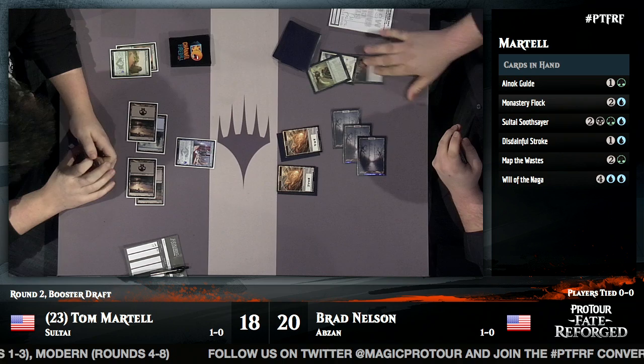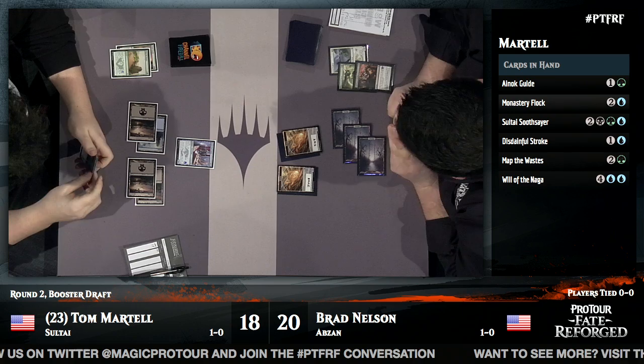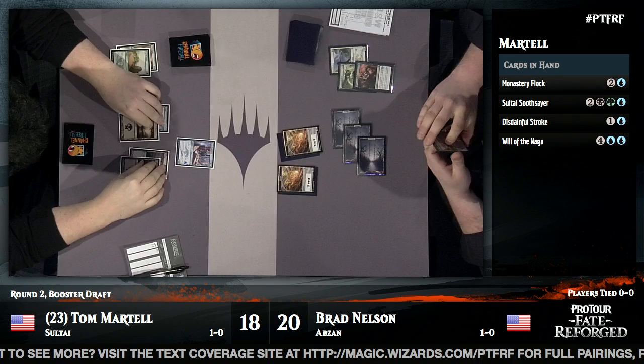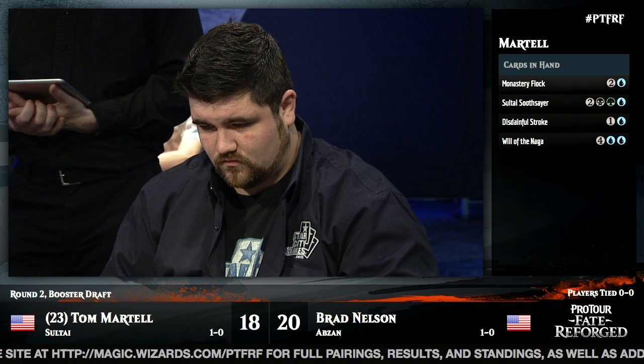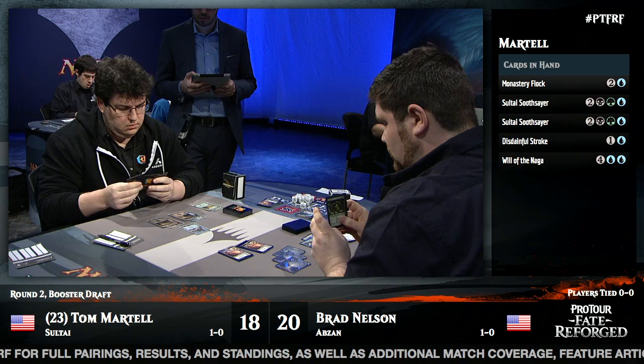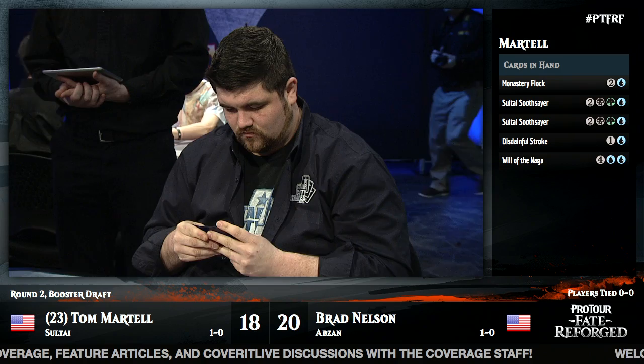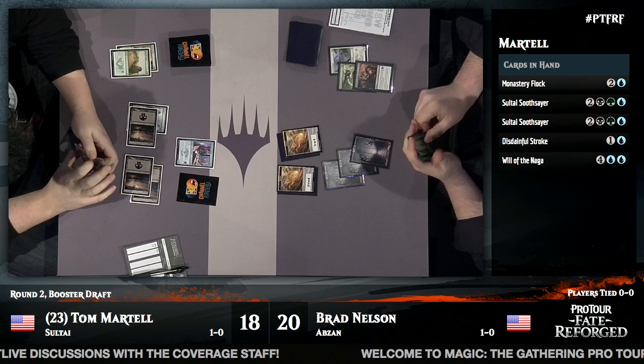Tom Martell discards both Ainok Guide and Map the Wastes — no green mana in play anyway, so he's not too sad to discard them. They lose value in the late game. We see a white and green card milled from Brad — a Jeskai Student and a Dragon Scale Boon. Martell has the Disdainful Stroke and may want to hold it up in case Brad draws out of his mana screw and tries to play a four-drop. Martell has a pair of Sultai Soothsayers in hand — huge once he gets to five mana.